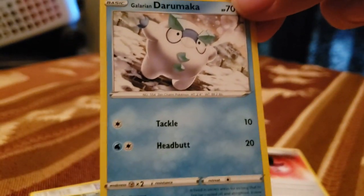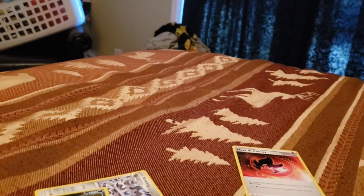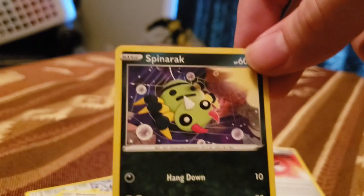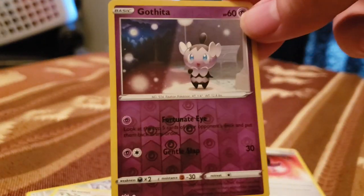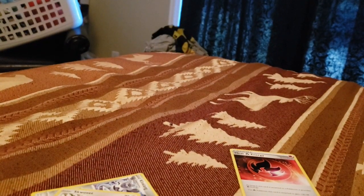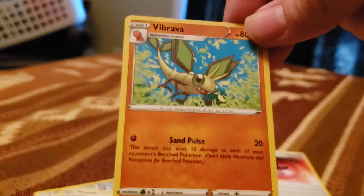We got Galerian Darumaka, Centret, Ralit — cool art on that one — Squovit, Spinarak, it's a dark type now. We got Gotheta, that's our shiny holographic one. We've got the golden full art Big Parasol — that's a sweet card. Darkness Energy. The Cape of Toughness. Vibrava and Simisir.